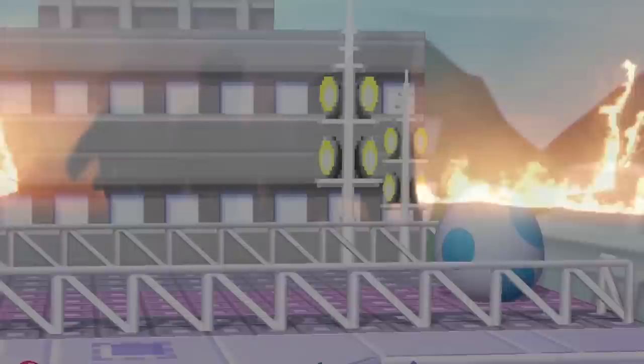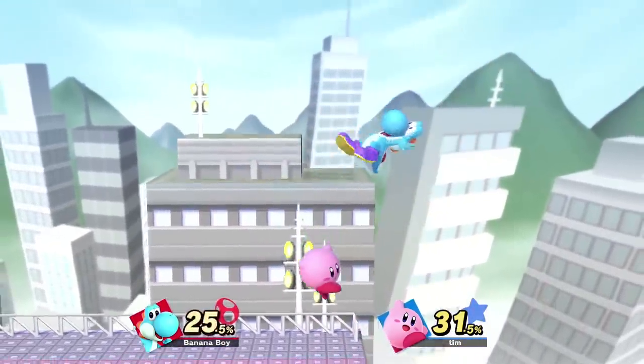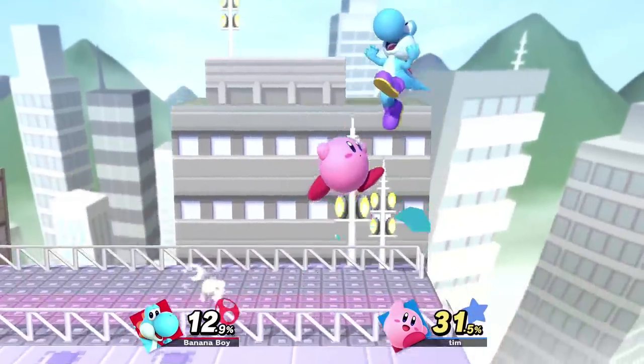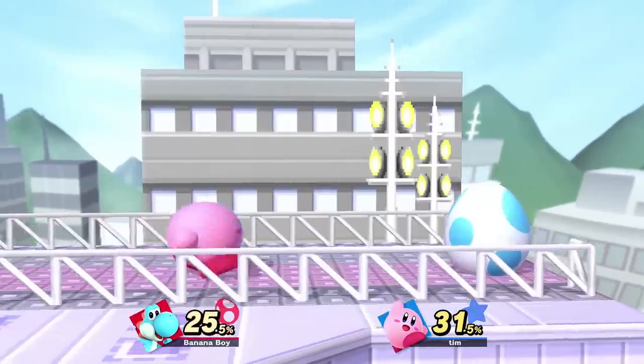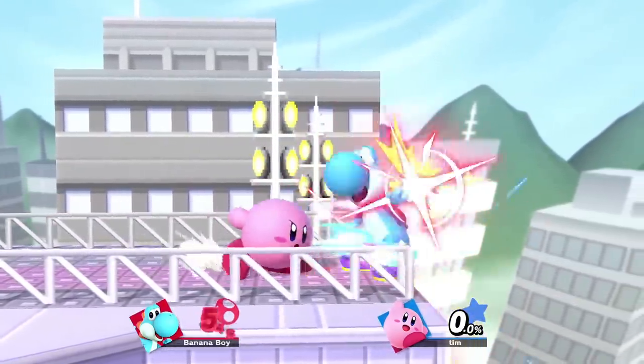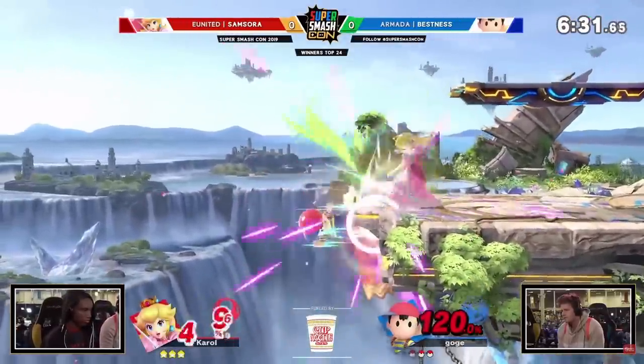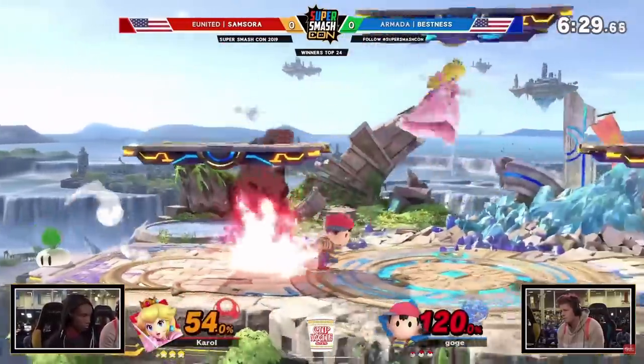I'm probably not going to be blocking forever, so it's important to keep track of, and eventually start punishing, what I do to get out. Let's say I jump — the opponent can jump themselves and throw out a quick aerial. If I roll, there are a million ways to punish that. If I spot dodge, they can run up and jab, so on and so forth. The concept of punishing where the opponent's going to be applies to so many situations in Smash that it's almost impossible to list them all.